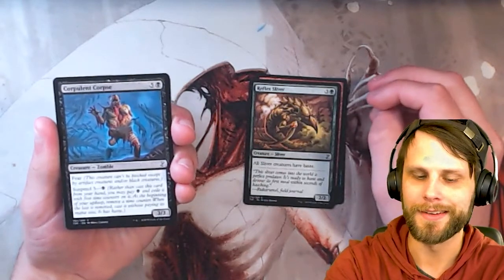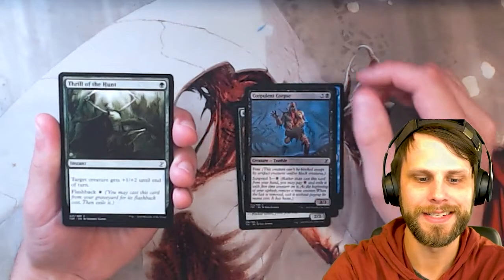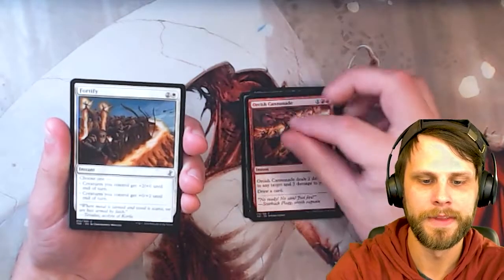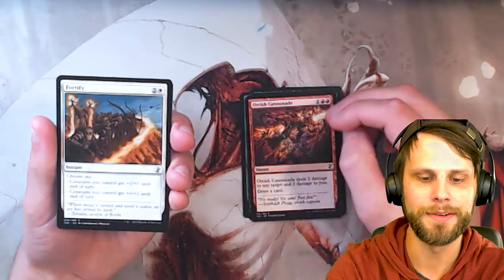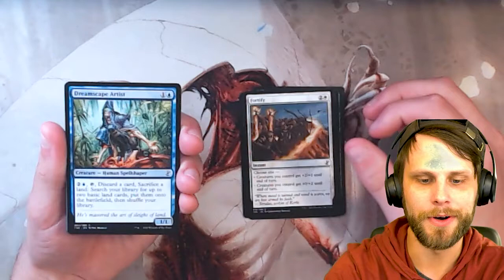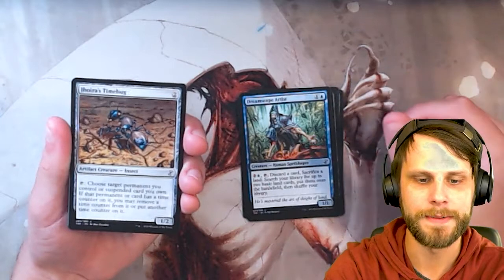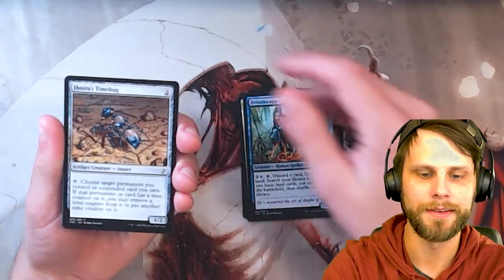Corpulent Corpse — look at that crazy art, I love it. Thrill of the Hunt, a nice little combat trick. Orcish Cannonade, not bad. Fortify — great for those go-wide strategies, those draft strategies; usually a pretty useless card elsewhere, but a really fun card for sure. Dreamscape Artist, featuring amazing art. Giora's Time Bug, very useful for those suspend decks as well.